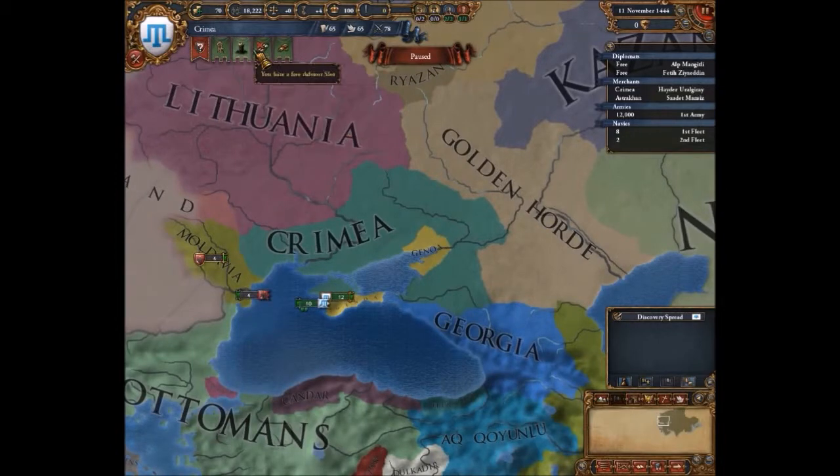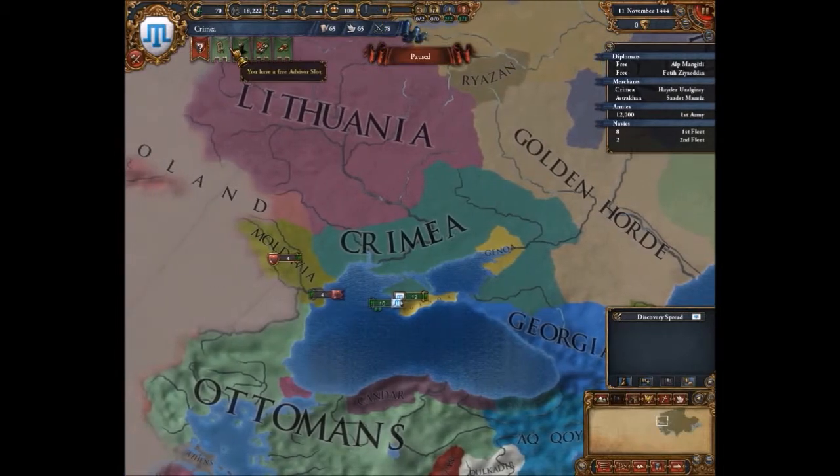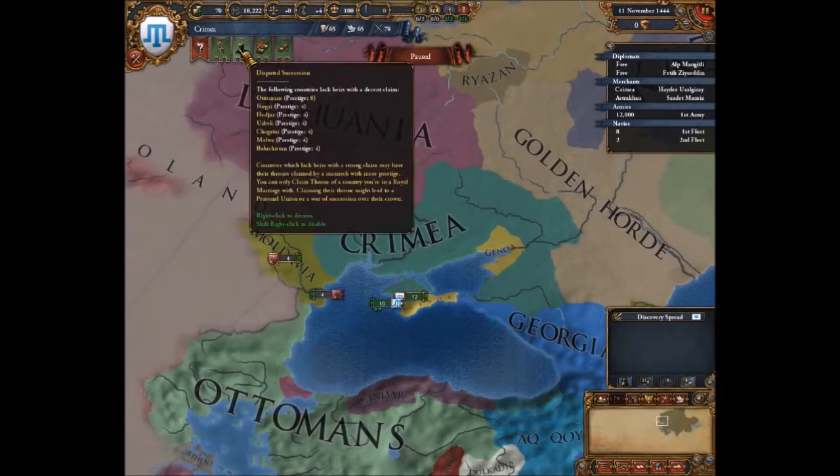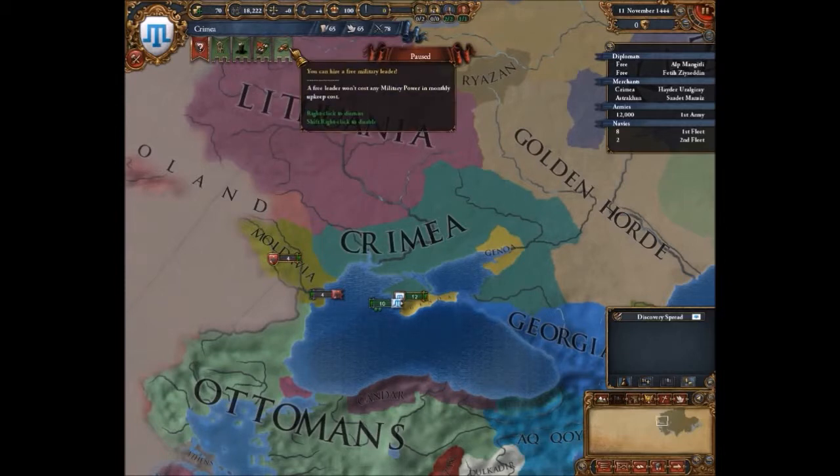Over here it's similar to Crusader Kings — you have little notifications. The first one tells me I need to pick some rivals, which is very encouraged because you'd get a penalty on power projection. It tells me I can hire a free advisor. There's a disputed succession, which means if I formed a royal marriage with that nation I could potentially enter a personal union — it doesn't happen very often. I need to select a mission, and I can hire a free military leader.